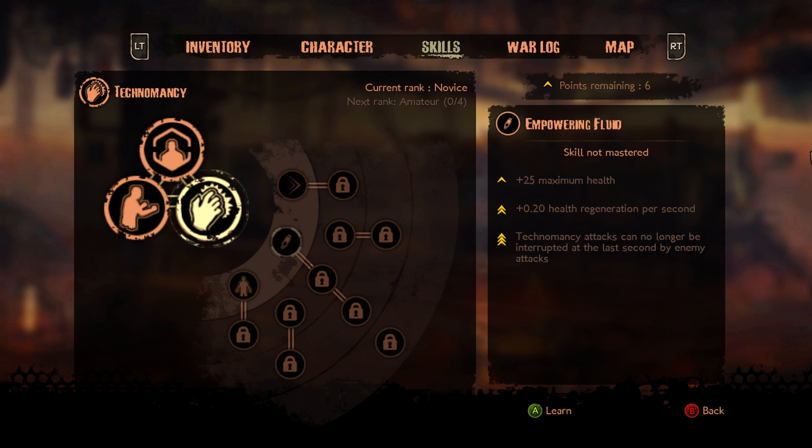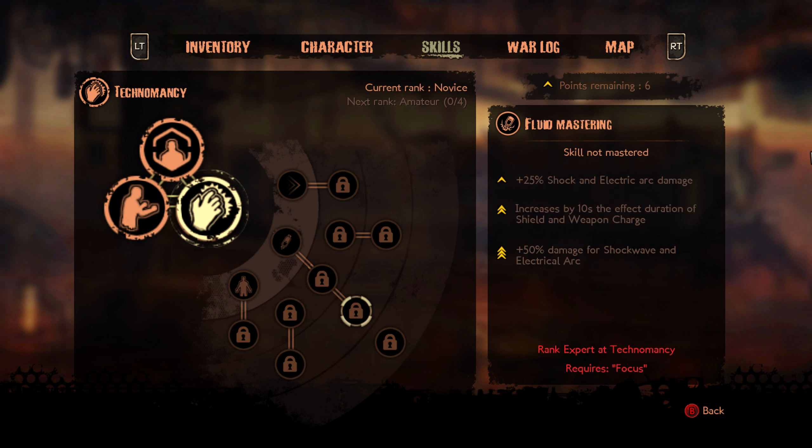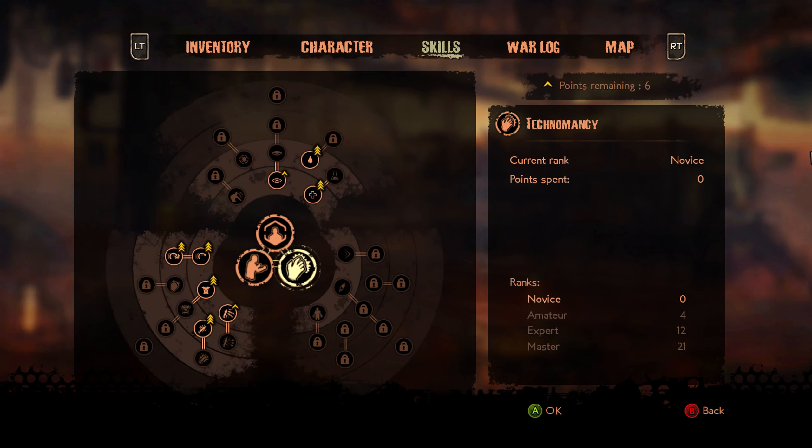So now we have the Technomancer skill tree we can pop our points into. This requires fluid — the blue bar under our health. If we don't have fluid, we can't cast spells, or Technomancer abilities or whatever. There are a lot of different abilities here, but we also want to build into it because you can get maximum health and stuff like that as well.